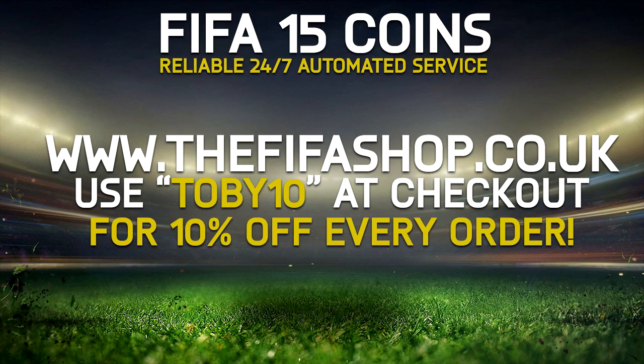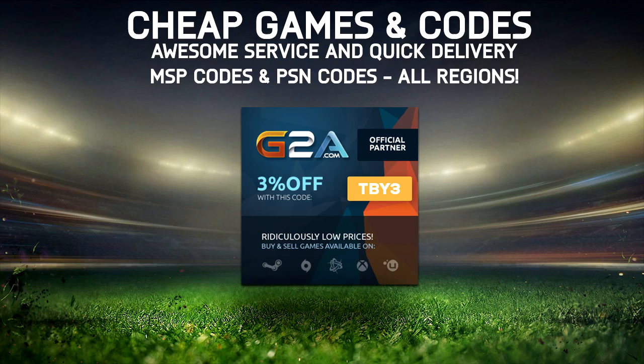For some instant automated coins, check out thefifashop.co.uk and use the code TOBY10 for a discount on every single one of your orders at the checkout. Or, if Microsoft Points and PSN codes are more your sort of thing, check out G2A.com and use the code TBY3 for a discount there as well.